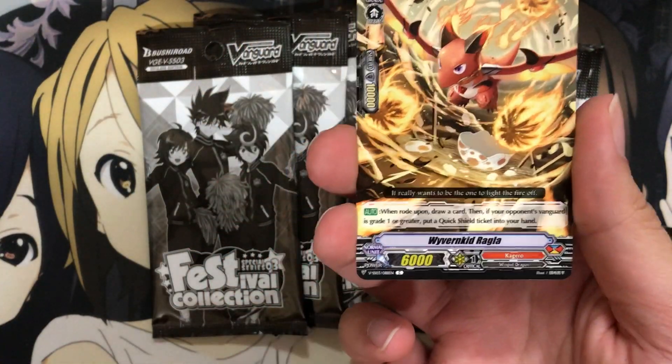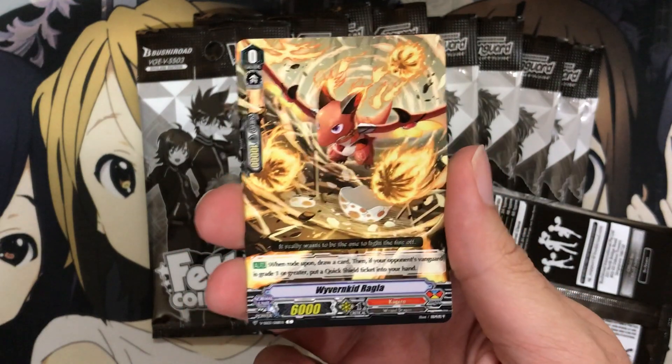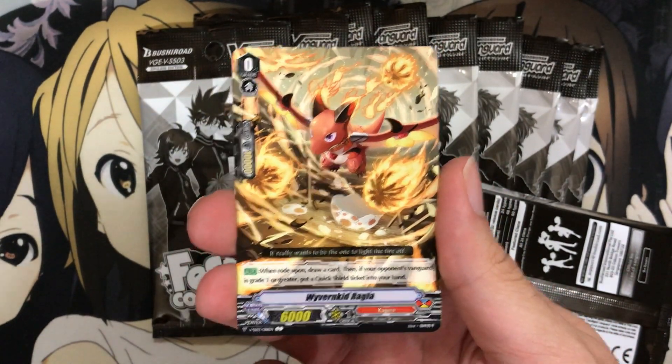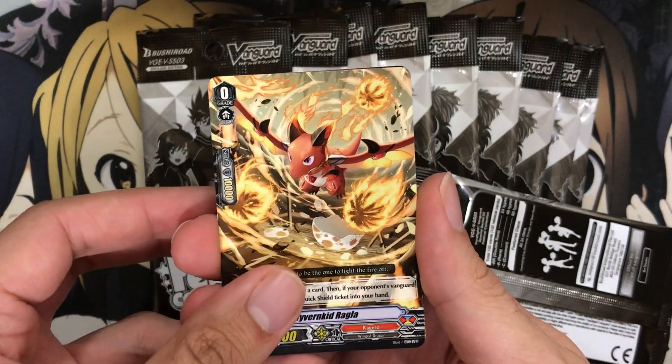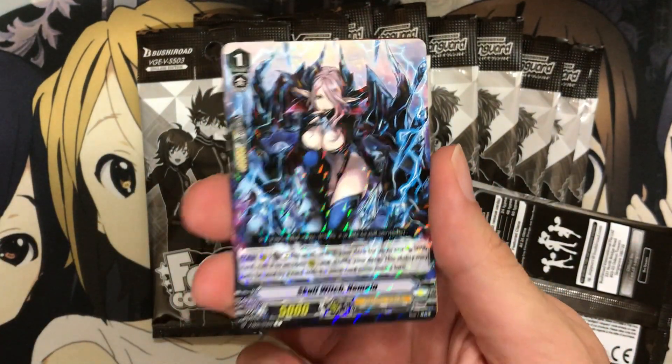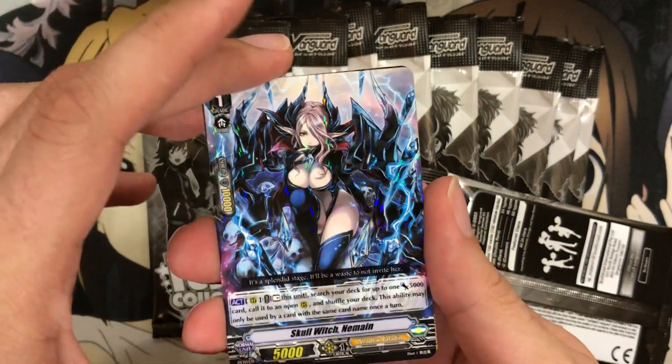They've given us basically all the starters that were available — so there'll be multiple Kagero, Nova Grappler, Royal Paladin starters in this set that now have the upgraded text, which is pretty cool for sure. And right off the bat we have an awesome reprint — a Skull Witch Nemain with the rare foiling.